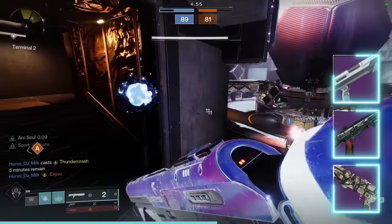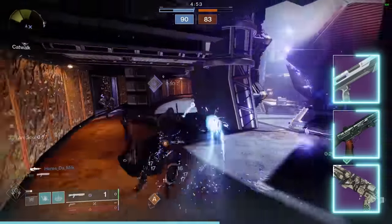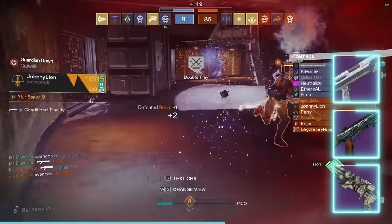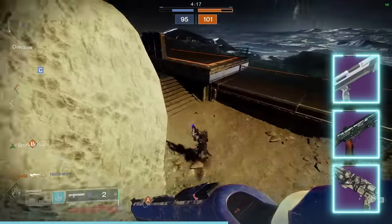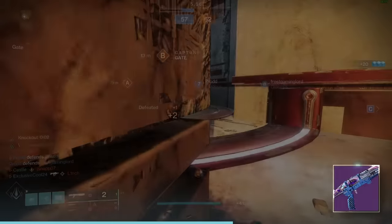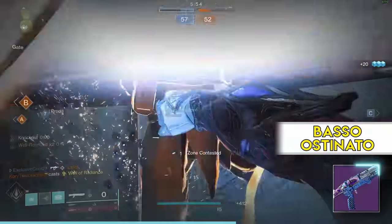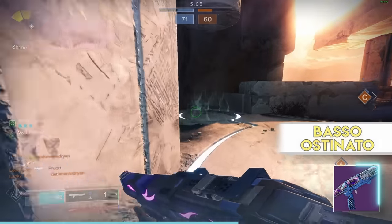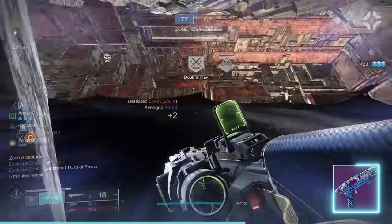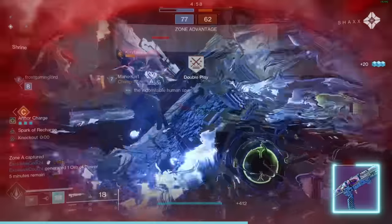Rapids really struggle and I think Bungie needs to give these things amazing handling. Imagine if all rapids had 100 handling — would you actually think twice about using them in PvP? The Basso Ostinado is probably the best D tier rapid. Opening shot does give it some life, almost enough to bring it to C tier, but not quite because there's one that's better.